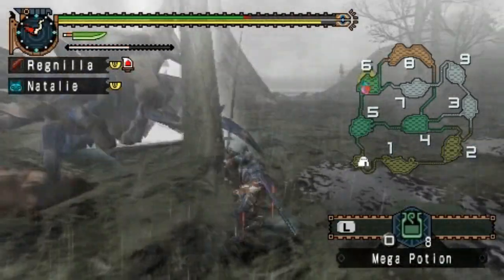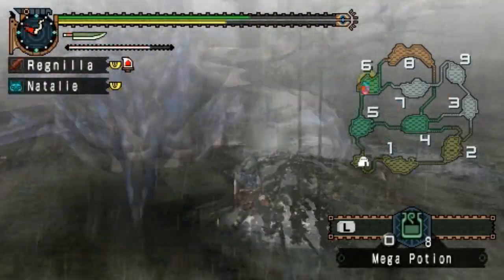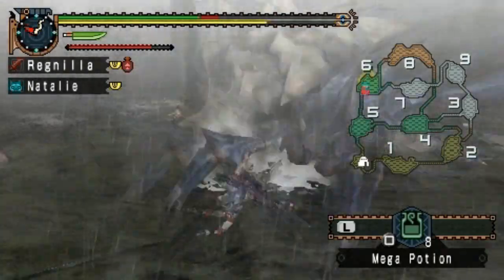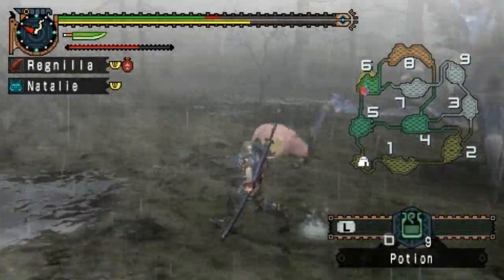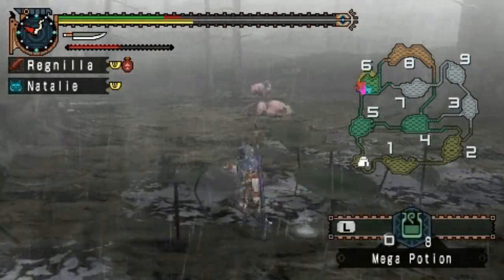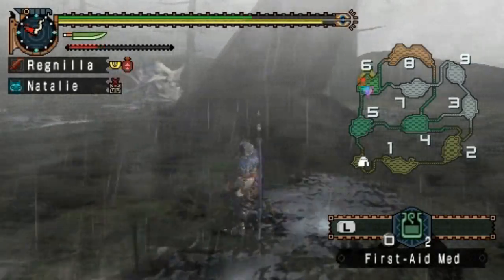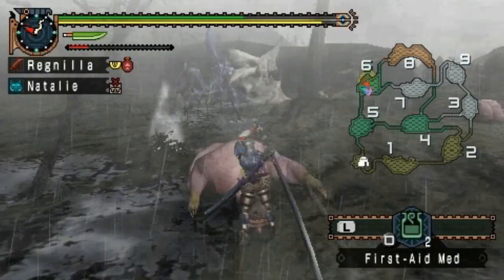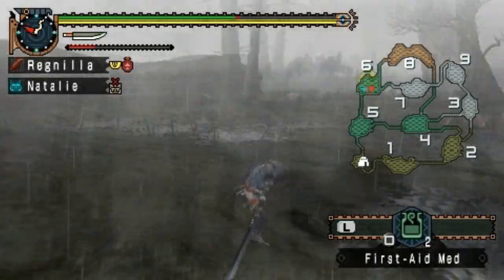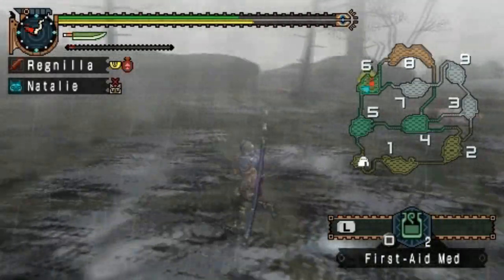The best way to hit the pincers is while he is in the trap, because other than that they're a little hard to hit — every other part of him is pretty easy to reach. Plus these hitboxes are really not your friend. I'm just going to hide over here and take a first aid med. Now where did he go? He's around here somewhere.